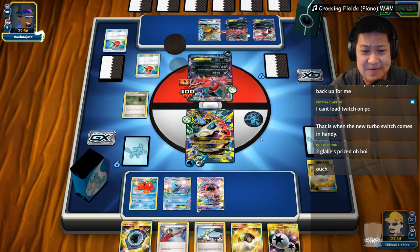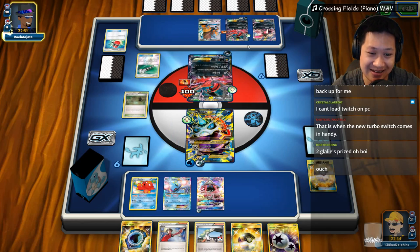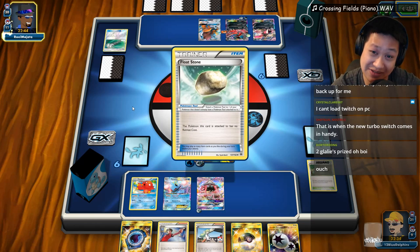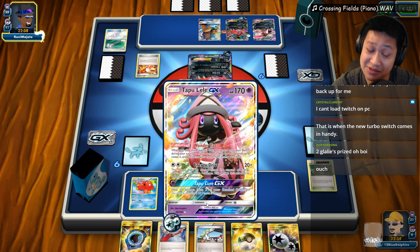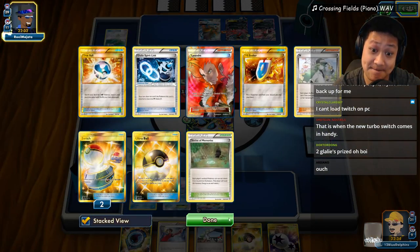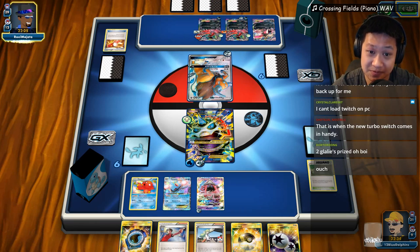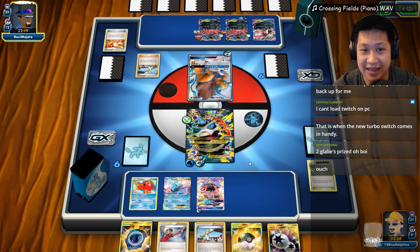You are lucky you're not against what you really hate. The Shrine of Memories — you didn't have to remove that; you just had to remove the stadium. But he's gonna get it for a retreat. So this is my only other attacker since two Glalies are stuck in prize cards — that's not good. I have to draw them otherwise we are in trouble. He's gonna send Tauros up, gonna use N — that's not good. I can't one-shot that.